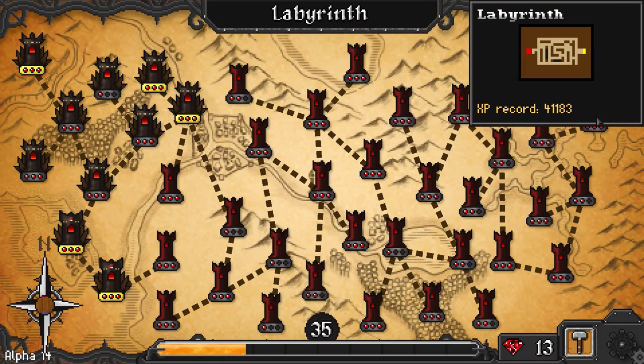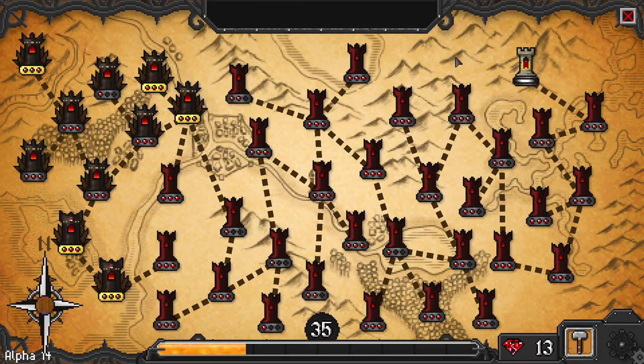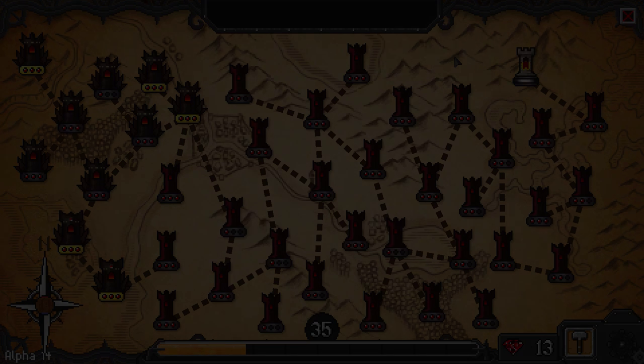But there you go — that is Labyrinth. And the next level, the mountain, is the last level of Alpha 13. Hopefully I'll be able to figure that one out. But I hope this was helpful for you. My name is Nygark and thank you for watching.